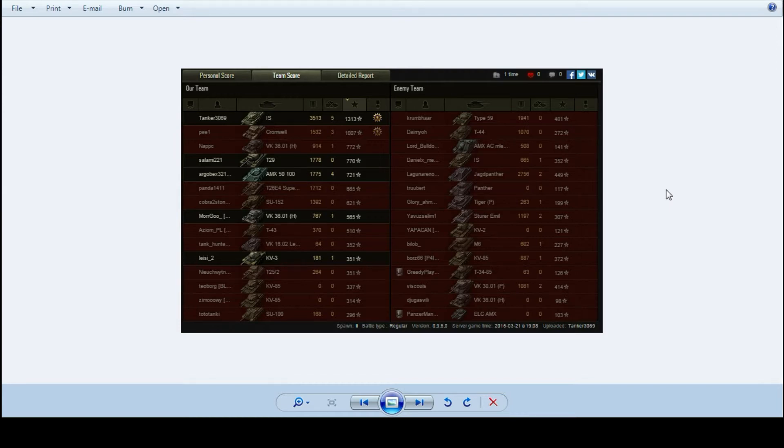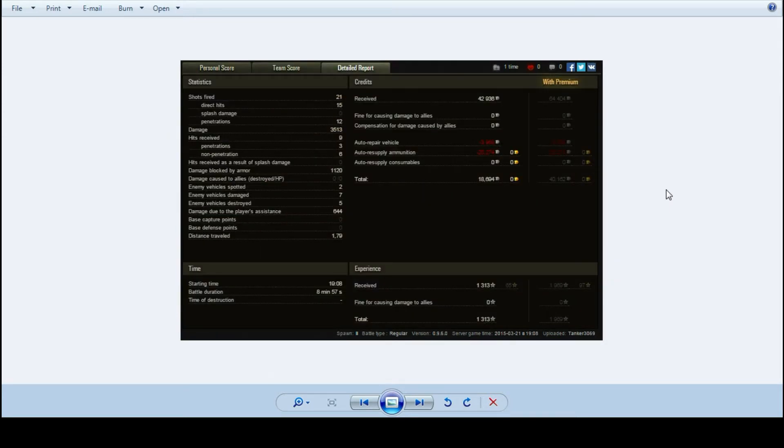The friendly Cromwell also put in a fairly respectable showing. The highest damaging guy on the enemy team was the Jagdpanther with 2,756 damage done, but the guy with the highest base experience on the enemy team was that Type 59, who Tanker never really saw, with just under 2,000 damage done. 21 shots fired, 15 hits, 12 penetrations for 3,513 damage.